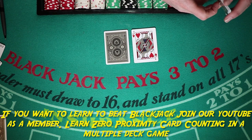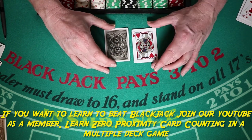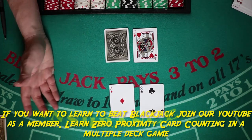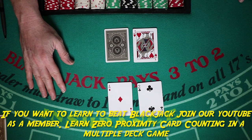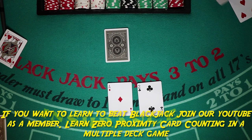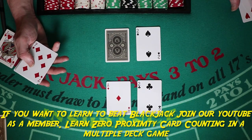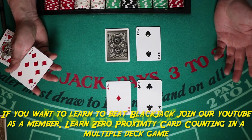Now let's talk about our soft totals. Start with ace-two — a soft 13. It can't be busted with one card. With soft totals, you're always going to hit them — the question is just which ones you're going to double.